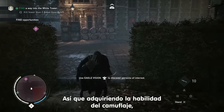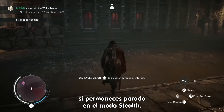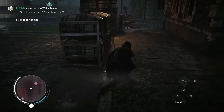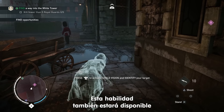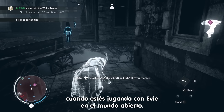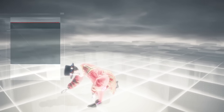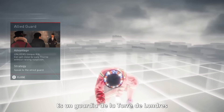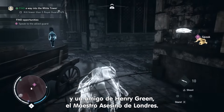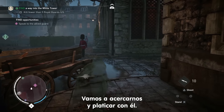Once Evie has acquired the Chameleon skill, it will trigger automatically when you stay still in stealth mode. This skill is also available in the open world when you're playing as Evie. This is the guard we saw at the beginning of the mission. He is a Tower of London guard and a friend of Henry Green, the Master Assassin of London. We need to reach him and talk with him.